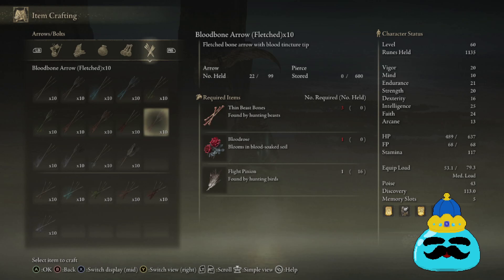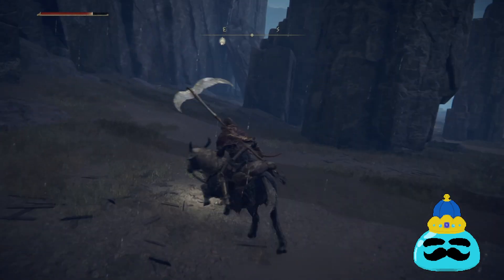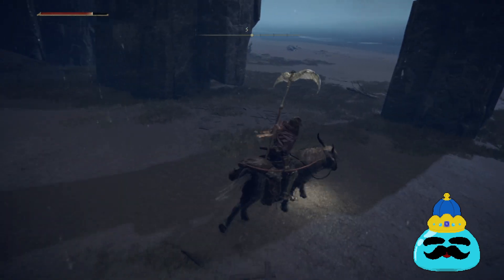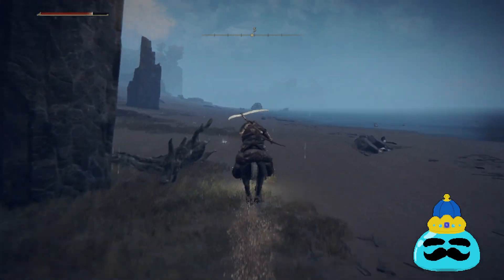If you want to increase your output slightly, you can use a silver pickled fowl foot — say that ten times fast. If you use those, it'll increase your item discovery, which basically means that instead of every seven out of ten dropping a feather, you're more likely to get nine out of ten to drop a feather. So it increases your rate by about 25%, so you'll get a little bit more out of it. It's just a matter of whether you find it worth it. I would say if you really want to use those, save them for bones, because bones are the hard one — and that's what we're going to do next.